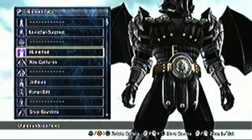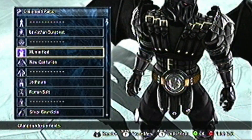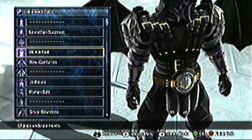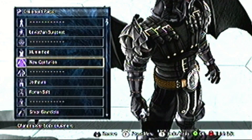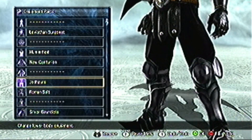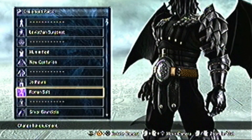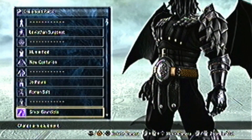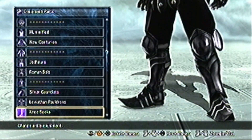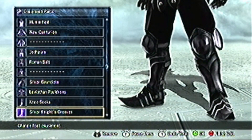Also the reason why I use the bandages is because this way you can't see his mouth. If I didn't use the bandages, you can still see the mouth. With the bandages on, it looks like he's a Spectre, which is really cool. For the upper body equipment, I use New Centurion. For the lower body equipment, I use the John Purse. For the hip equipment, I use the Roman belt. For the arm equipment, I use the silver gauntlets. For the shoulder equipment, I have the Leviathan plosions. For the ankle equipment, I use knee socks. For the feet, I have the silver knight's greaves.